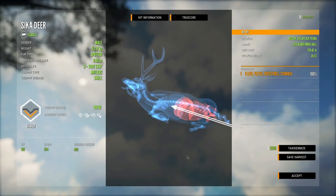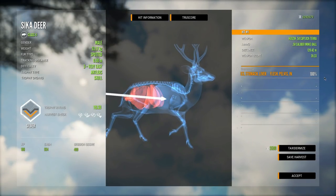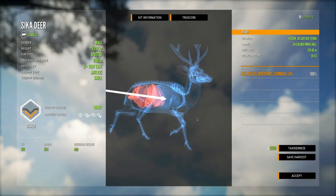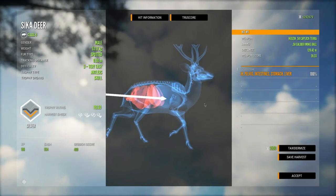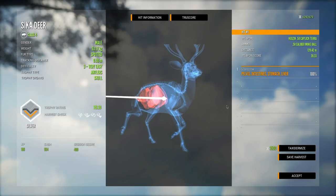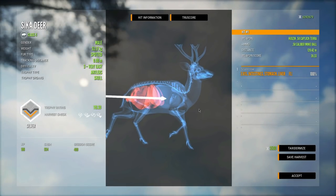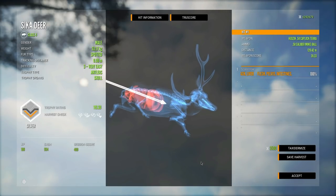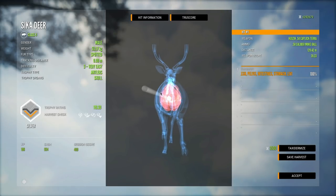That's pretty crazy - you could probably Texas heart shot these things if you were close enough. I bet at 50 meters you could easily get a Texas heart shot on a sika deer. It's purely impressive that we managed to go completely through its backside.